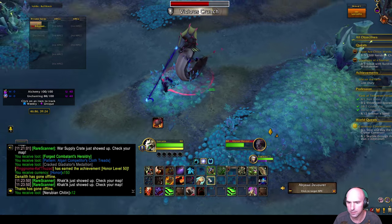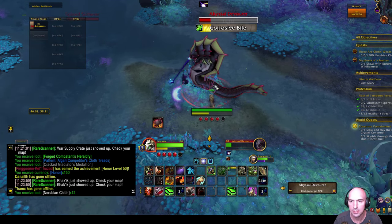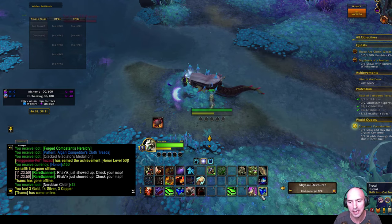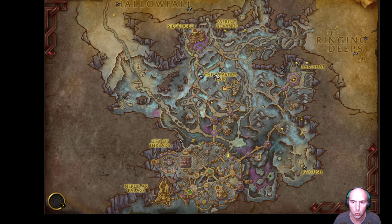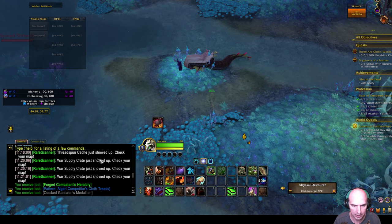You want to be on the lookout for those flasks. What I'm saying is, you want to stay in PVP mode with war mode on, because there'll be warships flying around the map, and every time they land they drop a box. That box gives you an item. I was able to loot that war box - it just shows up on your map as a war supply box.